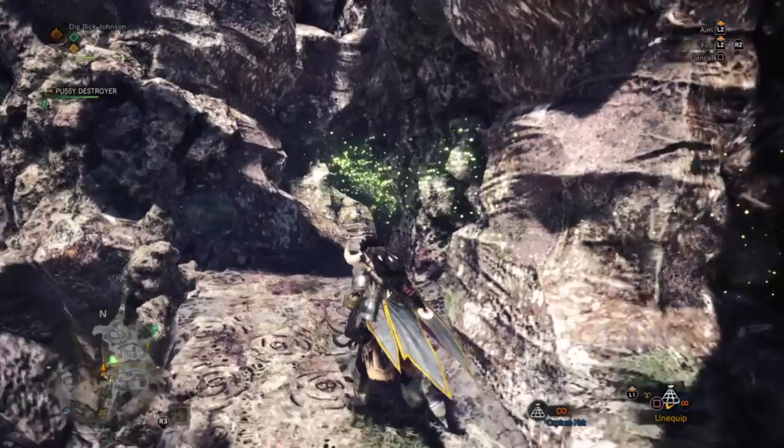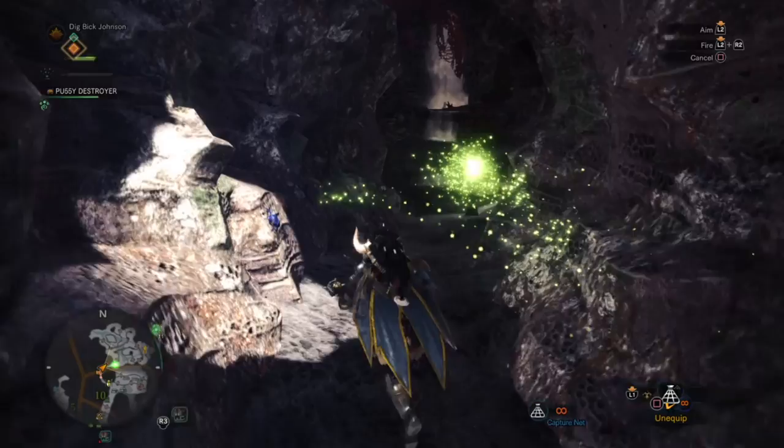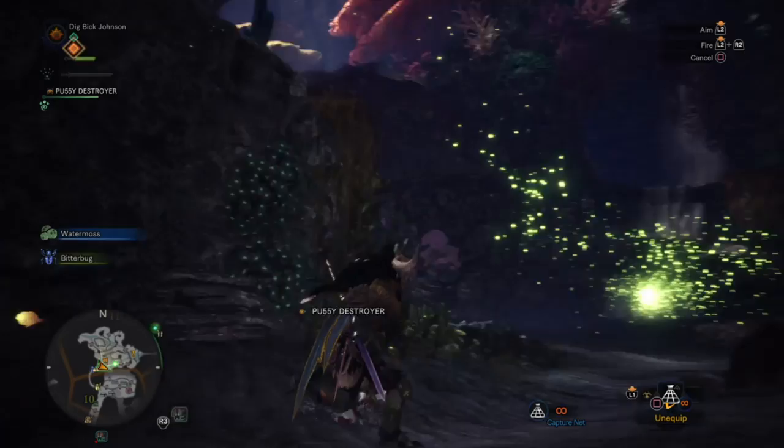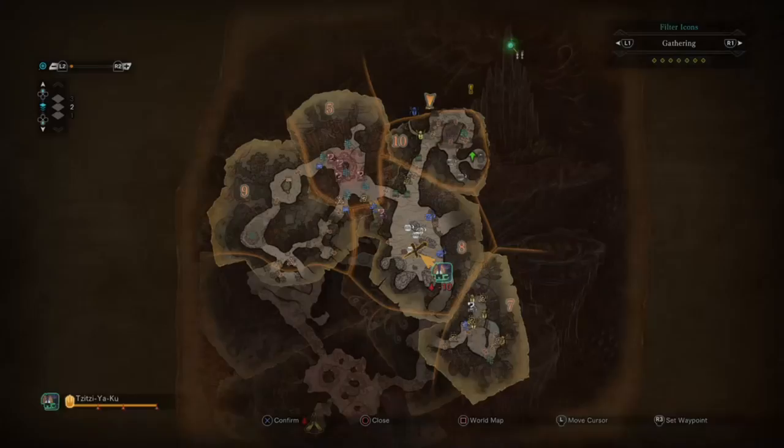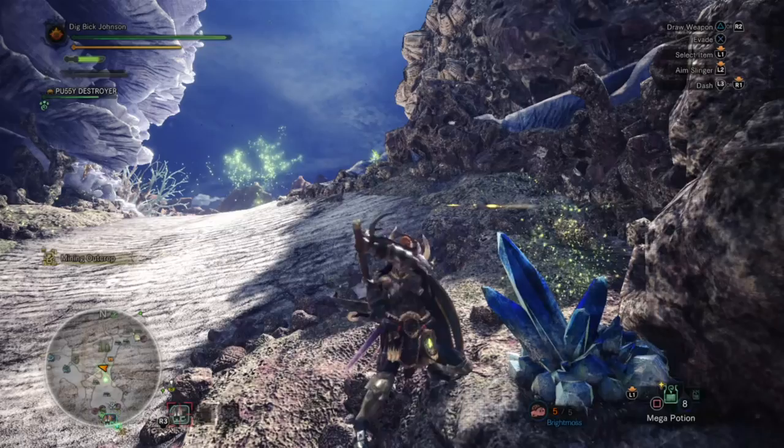I did in fact find a small portion of the map that has multiple mining outcrops, which can be used to farm both carbolite and coral crystal, in addition to aquacore, nova crystal, dragon vein, and dragonite as well! The area is on the second level between zones 8 and 11, which is also fairly monster-free, so it's an easy farm!